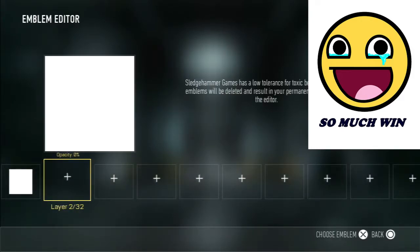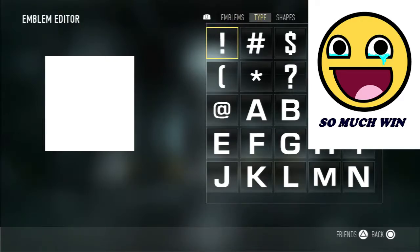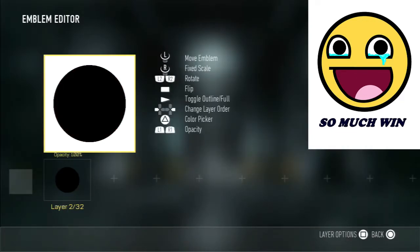Now the second part — we'll just do the outer part of him which is a black circle, so we grab a circle and change it to black so we can see it.